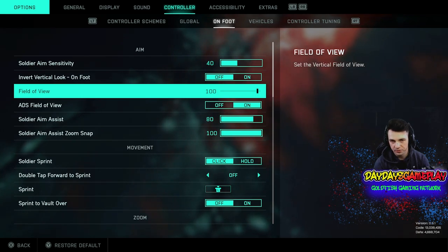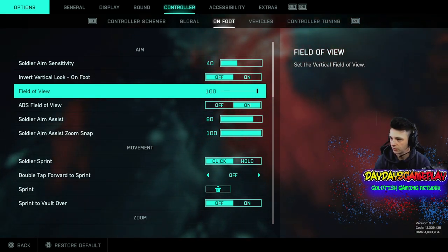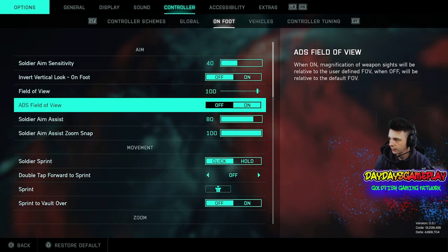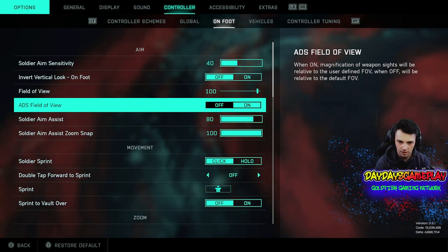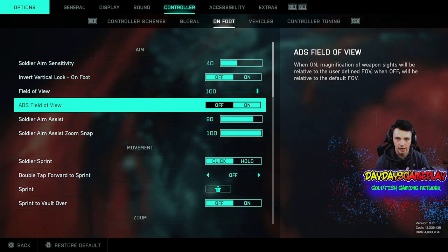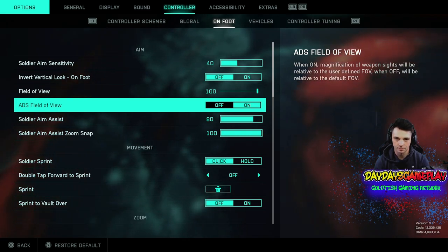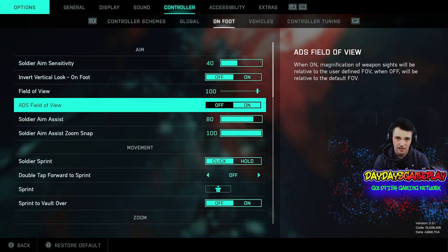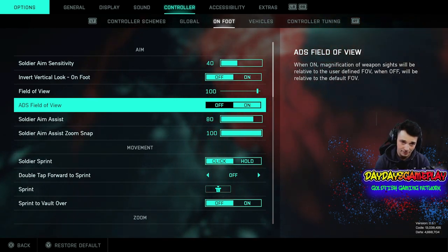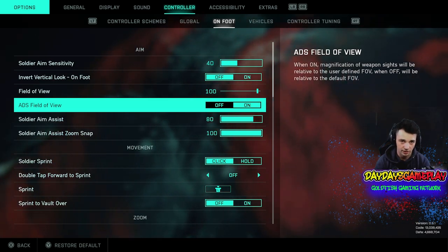Field of view you can go all the way up to 120 — I'm using 100, which I find to be the perfect one. ADS field of view: you want to have this turned on, because when you aim down sights it zooms in and makes the area you're aiming at a little bigger. This also helps with aim assist once it's fixed, since having your field of view really high like 120 with this off can hurt your aim assist.